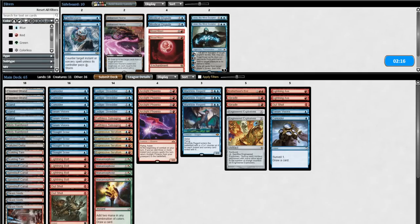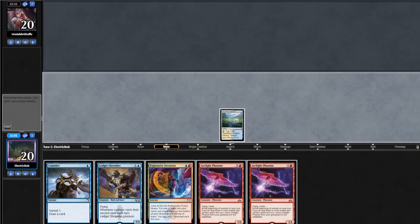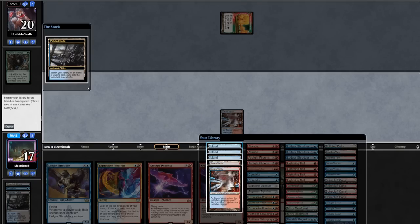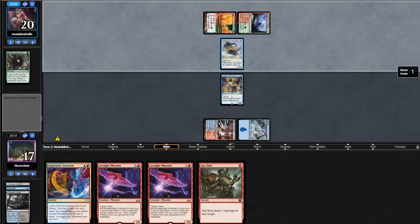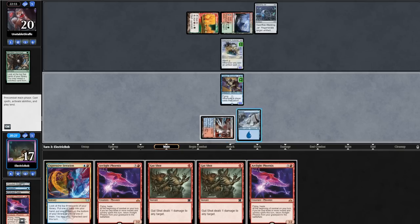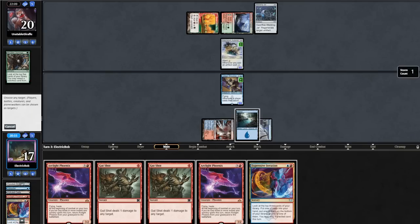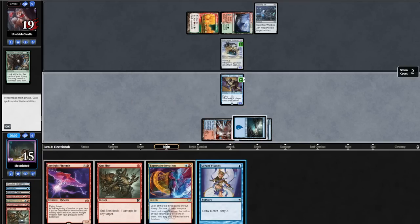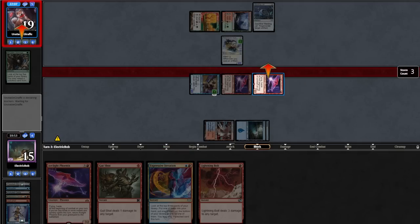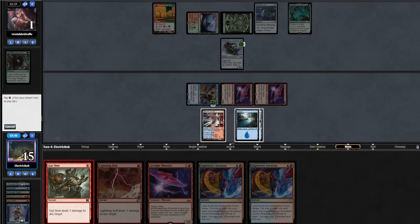We take out Serum Visions, a Consider, a Gutshot, and two Lightning Axes for Blinkmoth Nexus, a Braids, and Engineered Explosives. Game 2, we mull our first hand and keep 7 after putting back a Lightning Bolt. Turn 1 Strand. Opponent goes Grove into an Ancient Stirrings, getting a Soulless Jailer. We Shock on the end step and cast Consider, keeping the land on top. We play our land getting an Island and cast Ledger Shredder. Opponent plays Patchwork Automaton, Welding Jar, and we connive with Ledger Shredder, putting an Arclight Phoenix back. We cast an Elsewhere Flask, double Gutshot the opponent — conniving on the first, putting back a Phoenix. We cast Divisions, putting Bolt into our hand. Then go to combat, getting 2 Phoenixes back and attacking for 9 on turn 3. Opponent goes to 1, we Gutshot to close it out. We take it down!